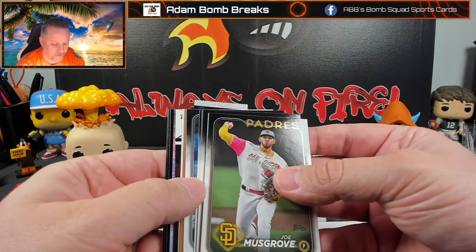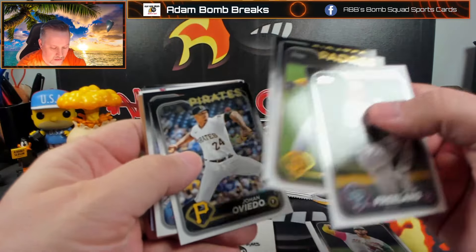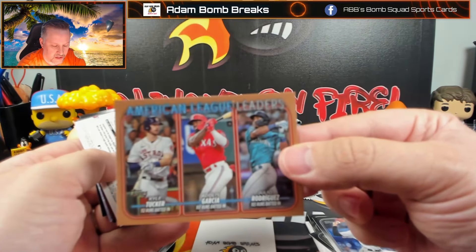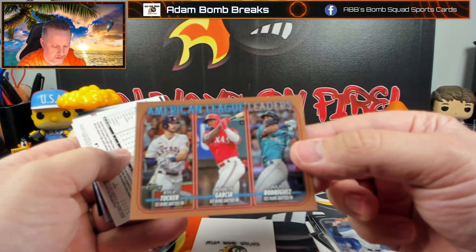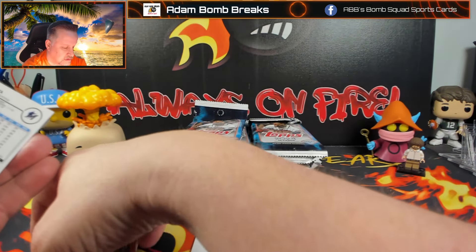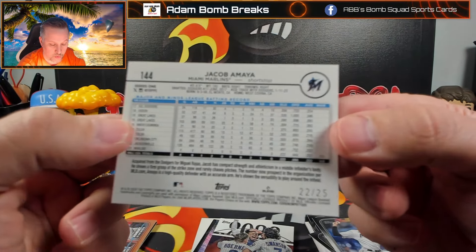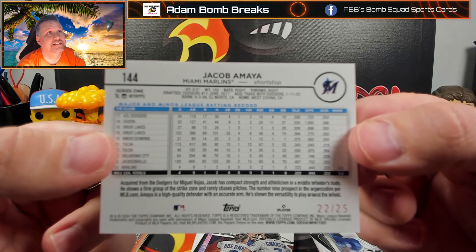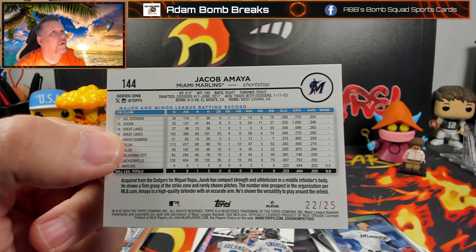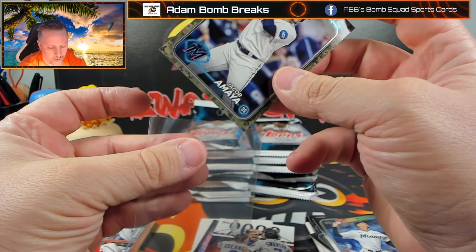Look, we got a League Leaders — Colton Kouser, Henry Davis, League Leaders of Julio on RBIs. And that's the 25 — the camera's not wanting to show it. Wow, that's the first camo I've ever pulled for myself. Jacob Amaya — wow.